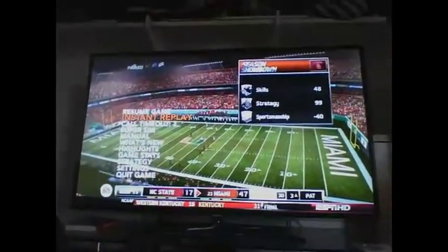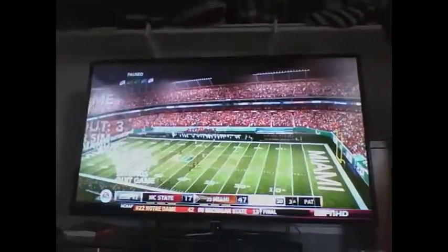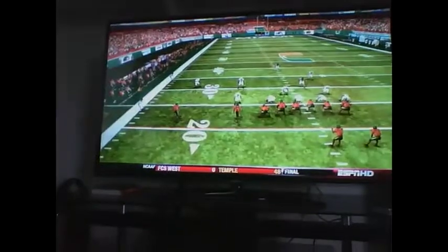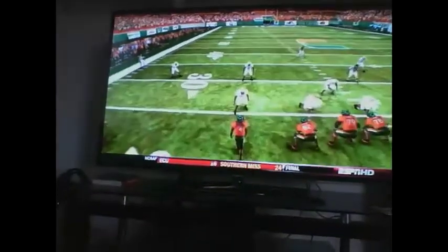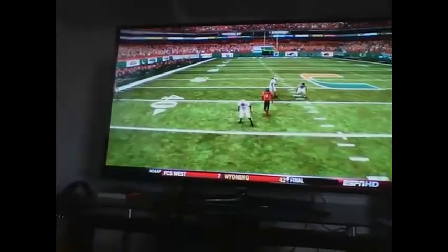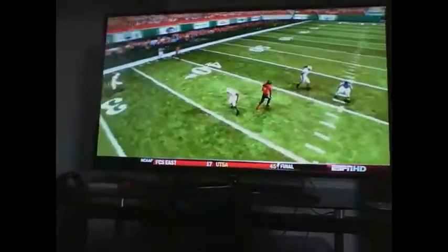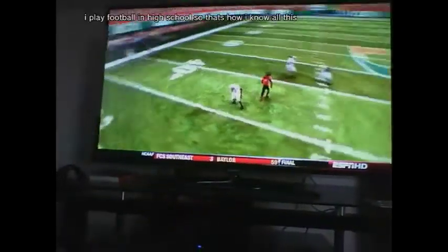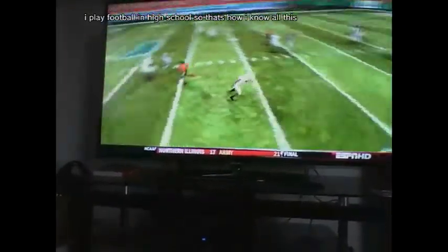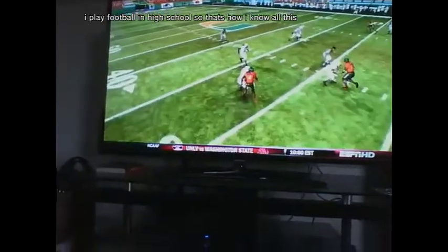Again, this is on Heisman difficulty — it's not like I'm on Freshman or Varsity, and that's why the players react stupid. This is a zone D the defense is in, and I can prove that it's a zone D because of the way the defenders react to the play. He follows the receiver for a while, but then he realizes his zone is in the middle of the field — that's good, because he knows he has safety help. So he says, the safety can help this streak route, I'm going to come back up and stop any middle routes. The safety helps him — that's very good, that's realistic.